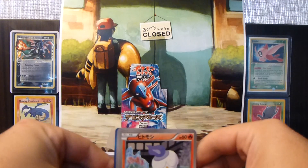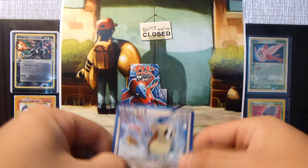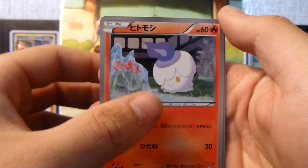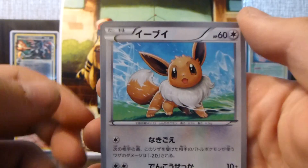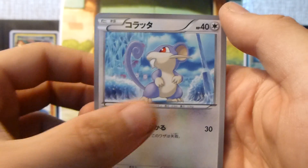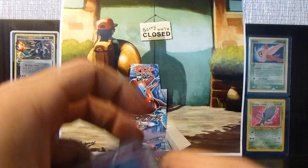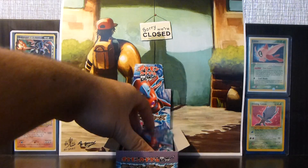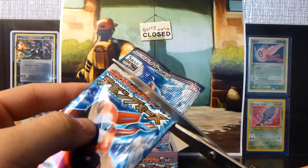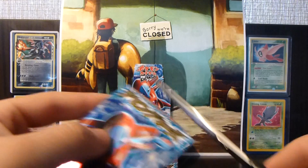Alright — every time, I swear. So we got a really cool Raticate, a Litwick, an Eevee — and that is adorable — a Rattata, that's also really nice, and a Mr. Mime. So not too many holos so far, no Ultra Rares yet.